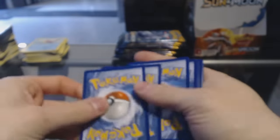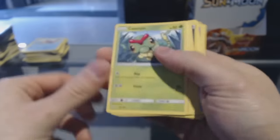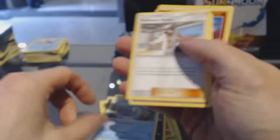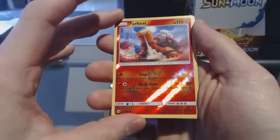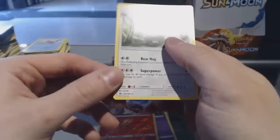Pack twenty-three: Caterpie, Makuhita, Chinchou, Togedemaru, Karvana, Energy, Araquanid, Kukui, Golbat. We've got a Reverse Holo Twertle, and a Bewear.